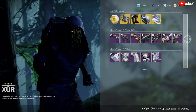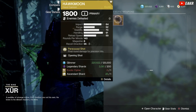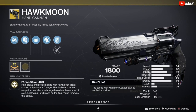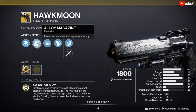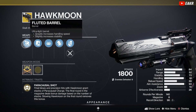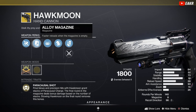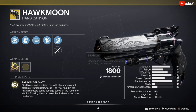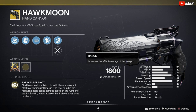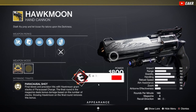Let's look at what the Hawkmoon roll is going to be for this week. Ooh, Opening Shot — okay. 91 handling, 73 stability. Smooth Grip, Opening Shot, Alloy Magazine. Alloy Magazine's kind of not the best — it only activates when the magazine is empty — but we do have Fluted Barrel. So Fluted Barrel with Opening Shot and Smooth Grip. Could have had a better magazine and we would have had the perfect roll. But with 96 recoil direction, a whopping 93 aim assist, 91 handling, 73 stability, and a pretty decent 52 range, Opening Shot to improve accuracy and range on the opening shot of attacks — this one's pretty good, I'm not going to lie.